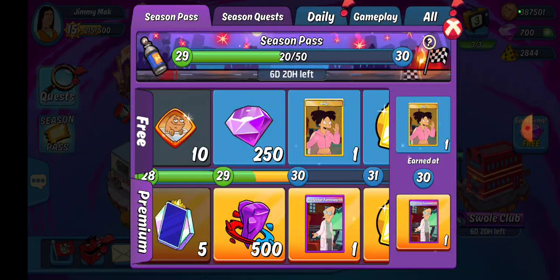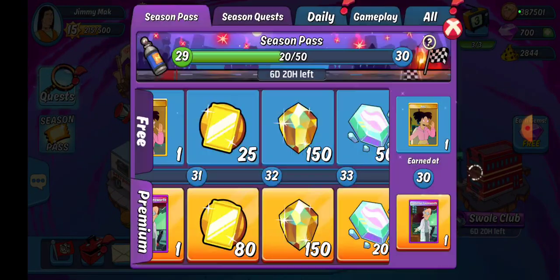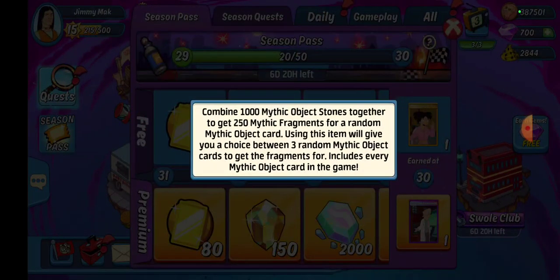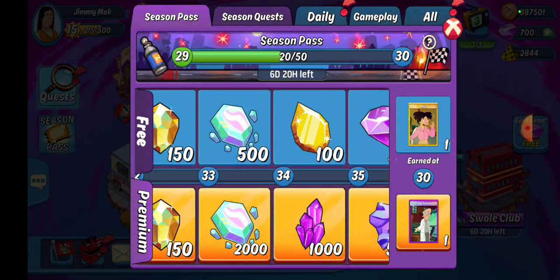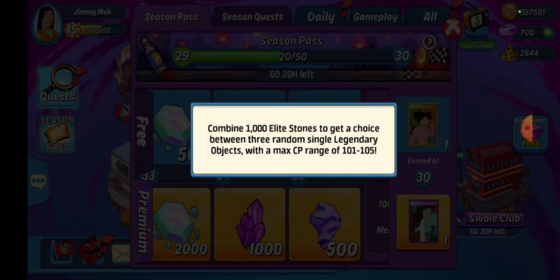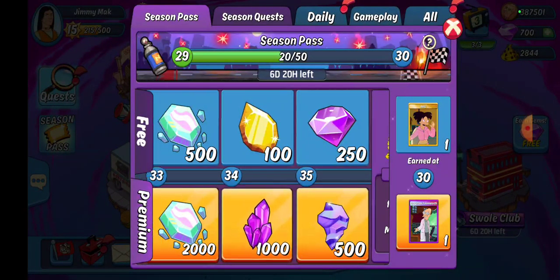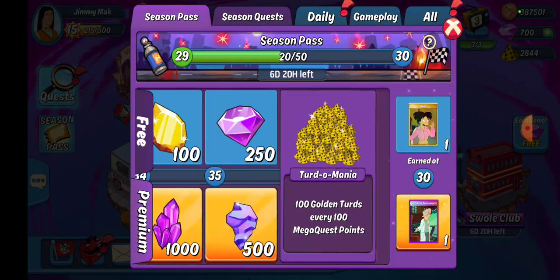We got six days and 20 hours left. So if you're on pace and have done everything, we're at 29 leading into 30. We get some foils, some mythic Amy fragments, object stones — which are what I'm looking for — mastery stones, which are always useful, one pole, possibly a pole depending on where we are with the elite stones, and some gems. After that, we get the goofy golden thirds.